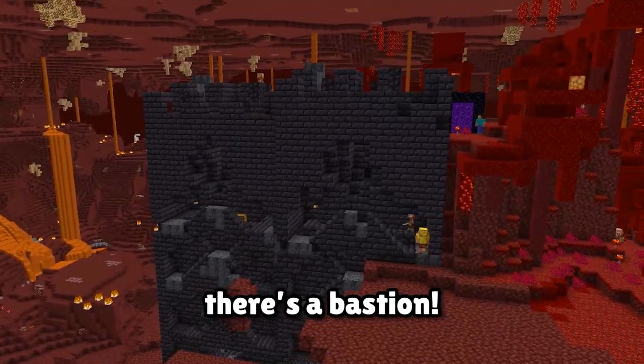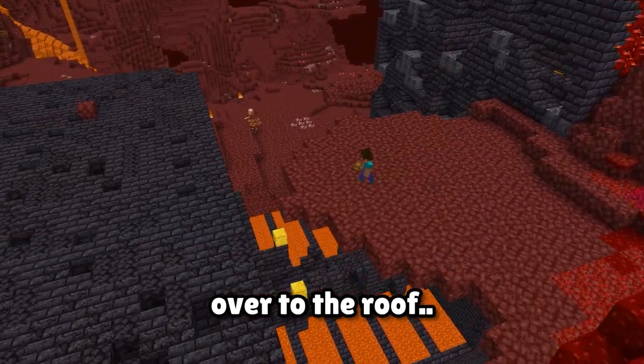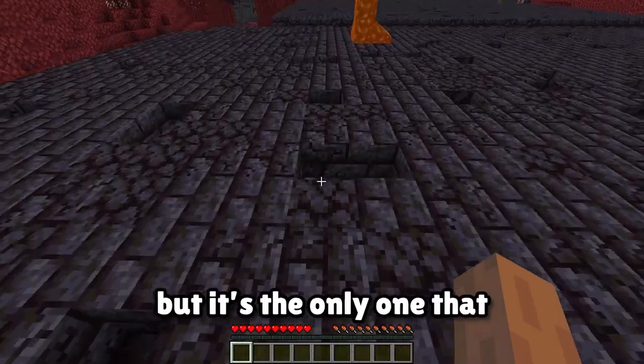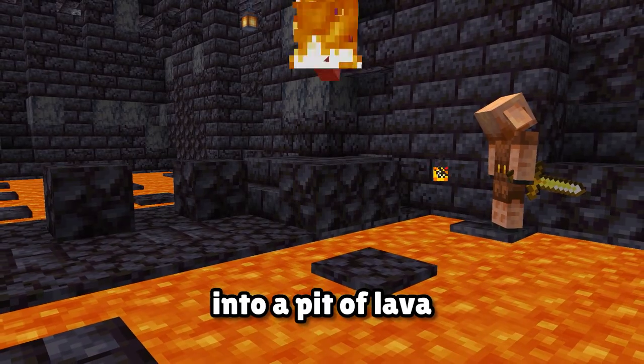And would you look at that? There's a bastion. After parkouring your way over to the roof, make sure to jump in this little hole right here. I know it looks the same as the rest of them, but it's the only one that doesn't lead you into a pit of lava.